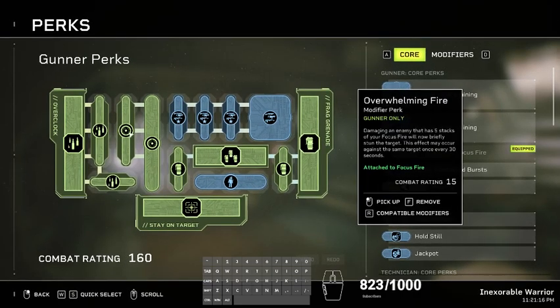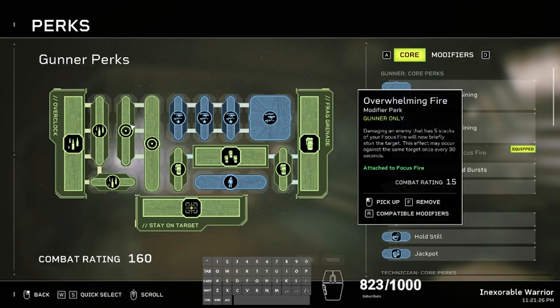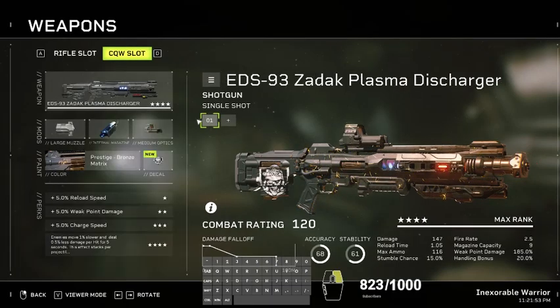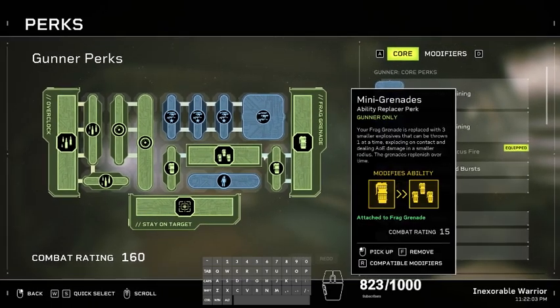For CQW, Overwhelming Fire — now Focus Fire gives you 10 extra damage and the team gets extra 10 damage on the same target, but Overwhelming Fire the stun is guaranteed, especially on CQWs. This effect only occurs against the same target once every 30 seconds. However, anti-material break has a 25% chance to knock down targets on hit, with a 10-second cooldown per target. So during those 30 seconds when Overwhelming Fire is on cooldown, you still have 20 seconds to proc anti-material break two times.